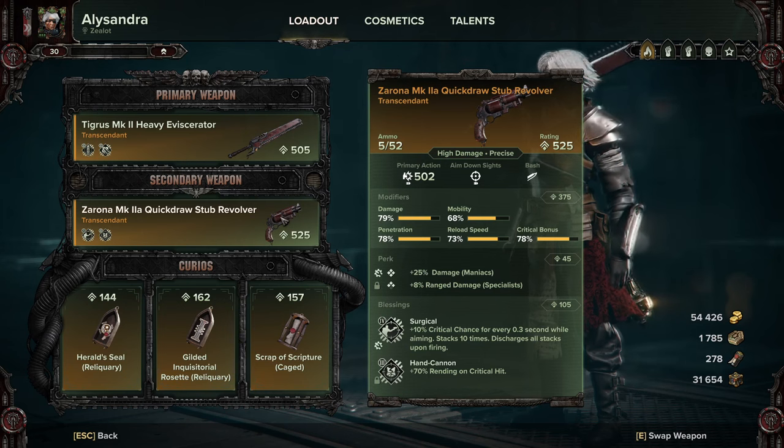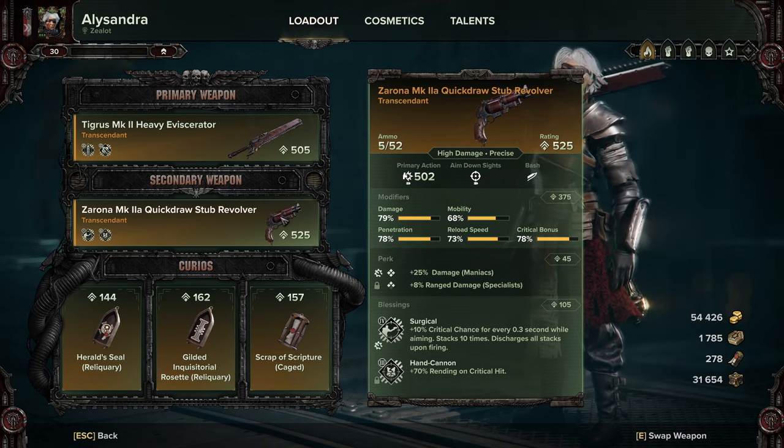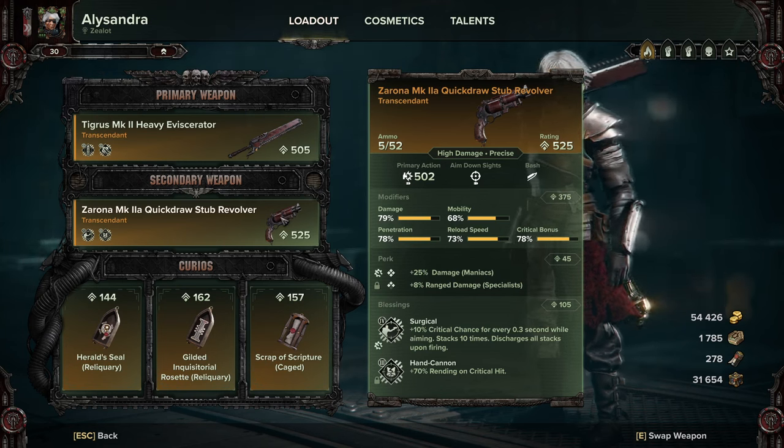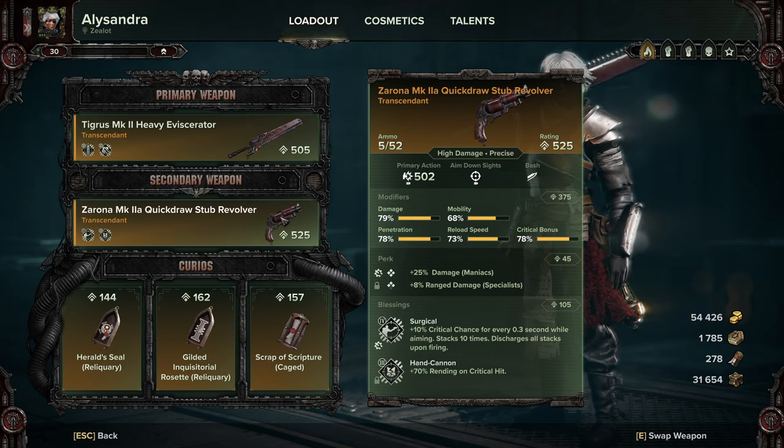On the revolver we have 25% damage to maniacs, and preferably you'd want flak armor as your secondary — as you can see on mine it's locked to specialist, that's just how it rolled. For blessings we're going for Surgical and Hand Cannon for those crits and the increased rending.